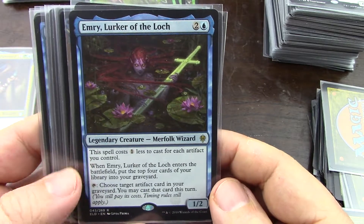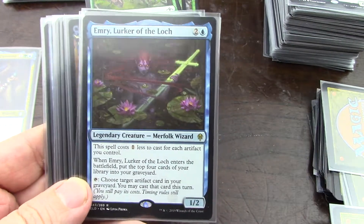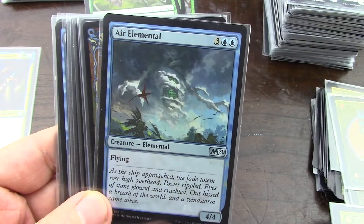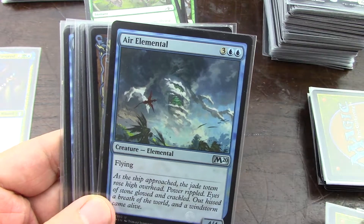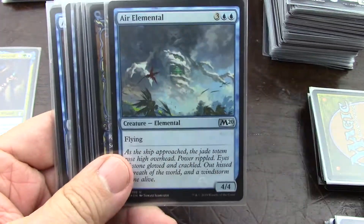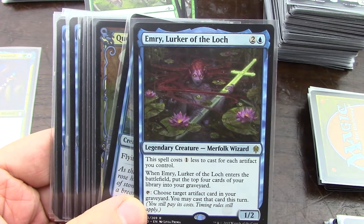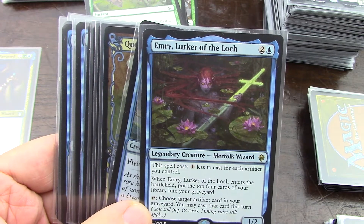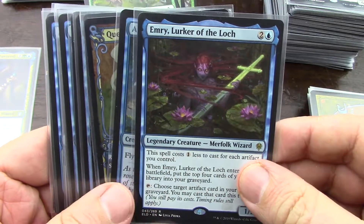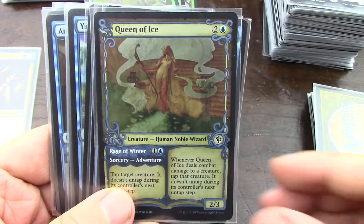Now this card is very interesting. Even though I'm not on artifacts: choose target artifact card in your graveyard, you may cast that card this turn. I really like this card — it does not belong in this deck, but I'm making a mental note. I want to play something with this card later. With the M21 previews, it looks like we may be getting an artifact-matters set — not a block, because we already have Zendikar coming in the fall. I want there to be a deck with this card in my future.